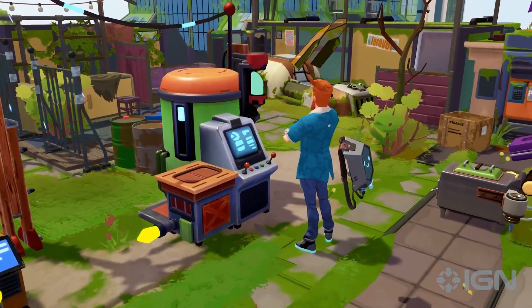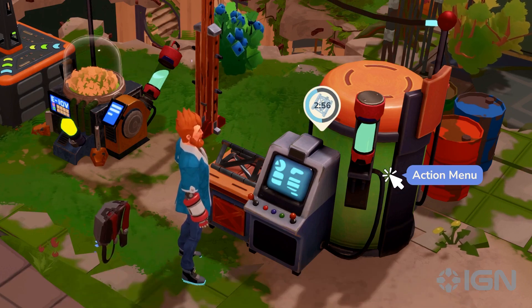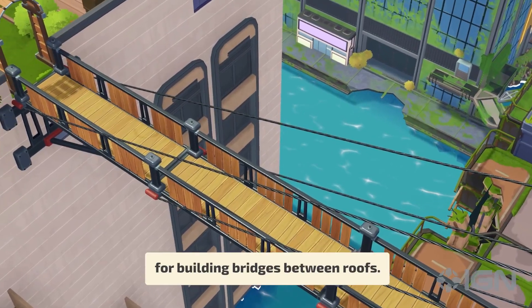The resource printer also needs electricity to work. Printed resources will prove useful in late-game construction — for instance, for building bridges between roofs.